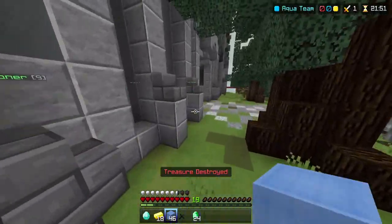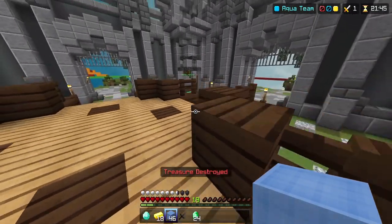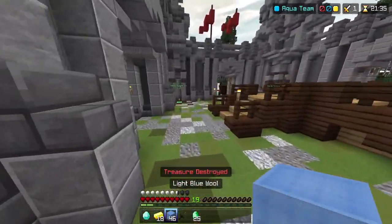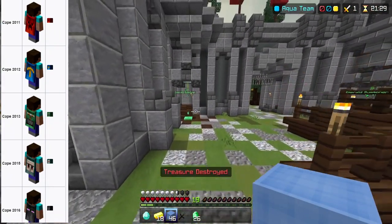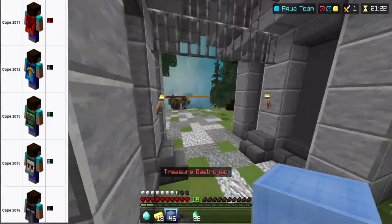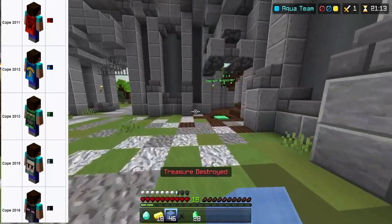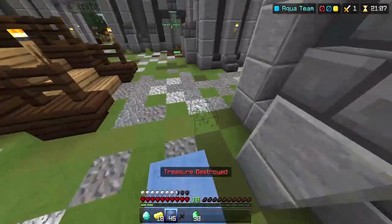Now, here are the Minecon skin packs. Realistically, I don't even remember if these were ever out in the marketplace. From what I know, I think they were at one point. I don't have them — I used to have them on Xbox 360, but at the moment I don't. The 2015 skin pack contained the cape from 2011 Java, the 2012 cape from Java with the Pickaxe, the 2014 cape with the Piston from Java, and the 2015 cape with the Iron Golem from Java. And they made another one for 2016, which had all the capes I just listed — the 2011, 2012, 2014, and 2015 capes — but they also added the 2016 cape with the Enderman cape.